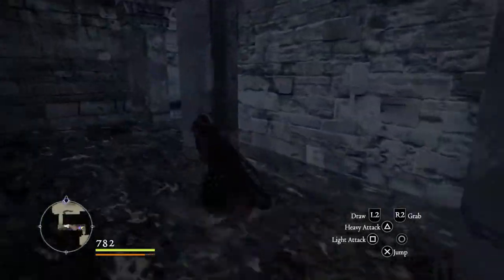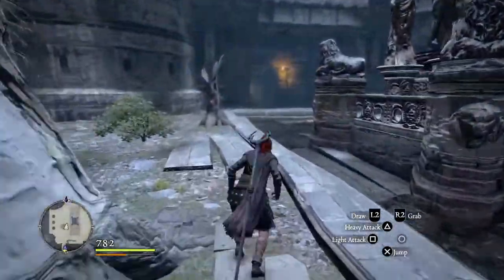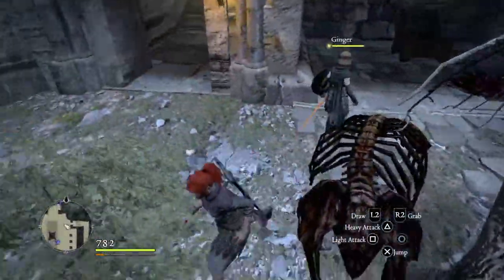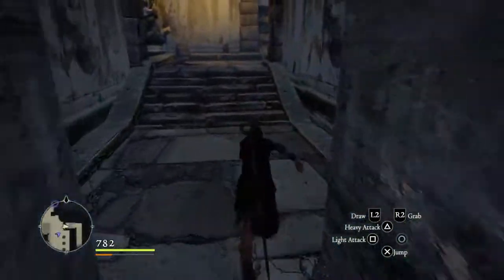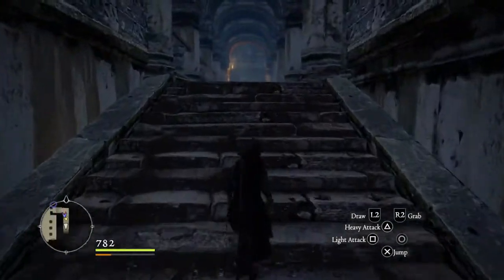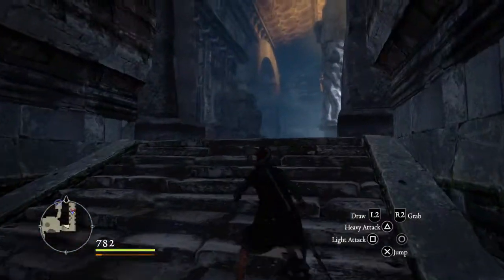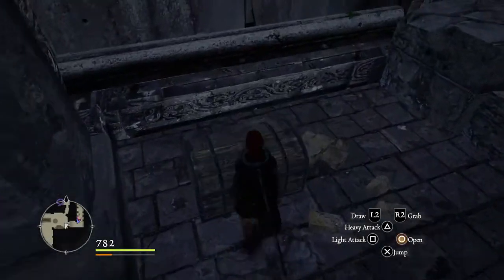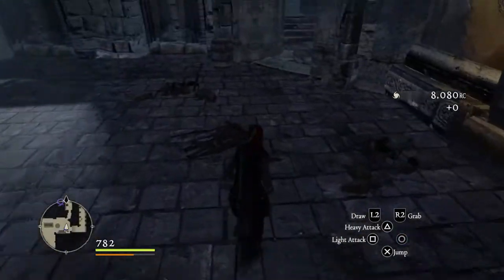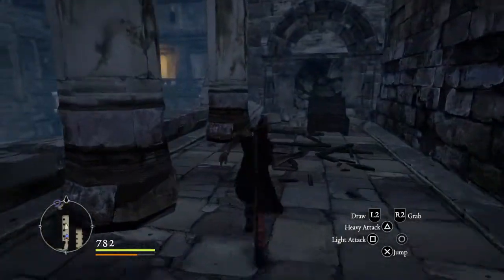So we've cleared out this area, so we can proceed to the next area. But before we do that, I saw a bench or like a balcony not far from where we were up here. I'd like to explore that side of the balcony. Oh, we missed this one. There's so many chests here.